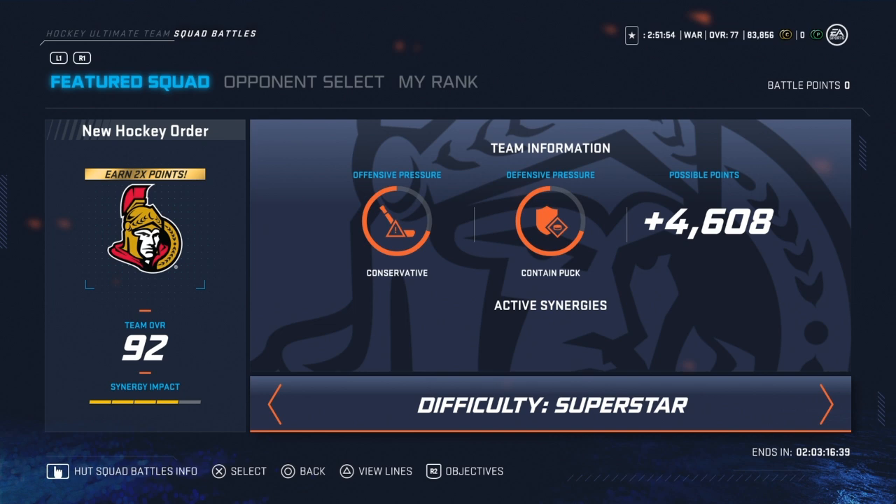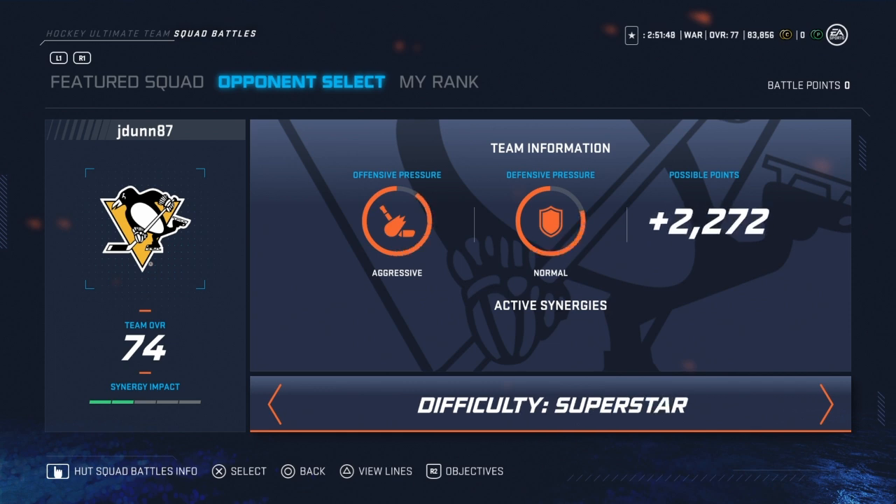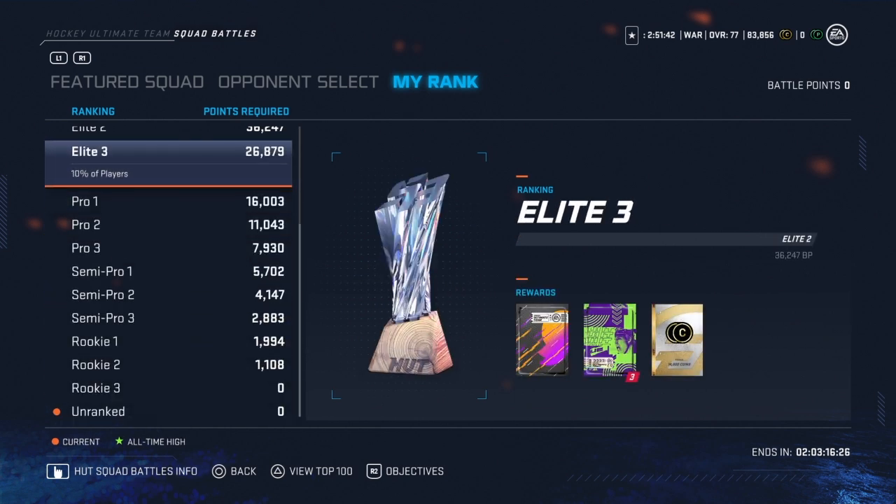If you're going to play one game on superstar, make sure it is the featured squad. If you want to play all-star on the others, that's totally fine — you still get a decent amount of points. As long as you play all of your games, you should be able to get at least Pro 1 to Elite 3, which comes with some really good rewards. Those yellow and blue packs in the middle are insane.